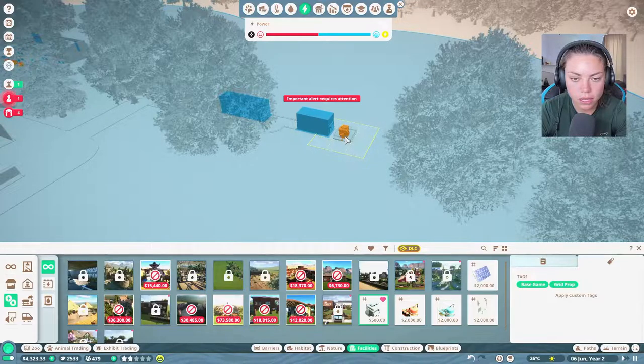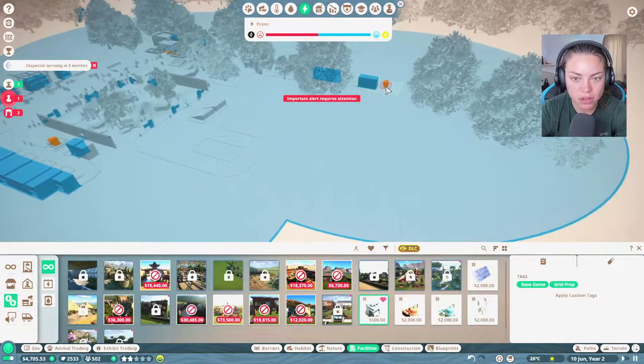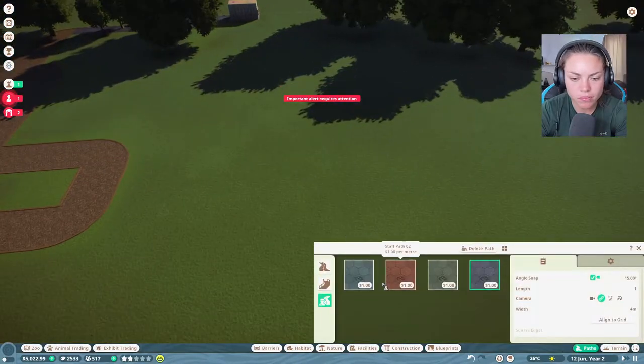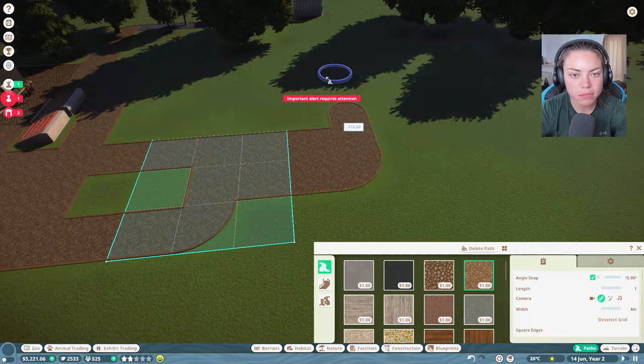I kind of want the power station over here because I feel like it's a waste of area otherwise. If I put it there it's like wasted area in terms of how much power we can have. But I do want to keep it tidy - what a conundrum. Let's go through here and make a little place for some animals.